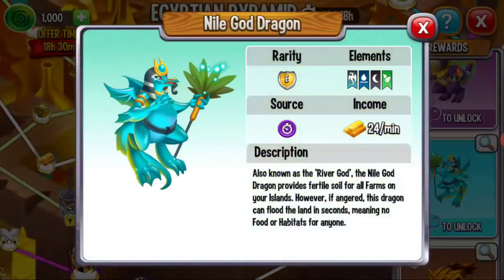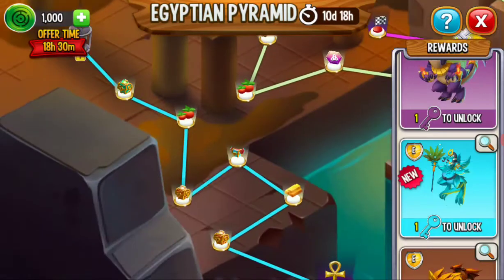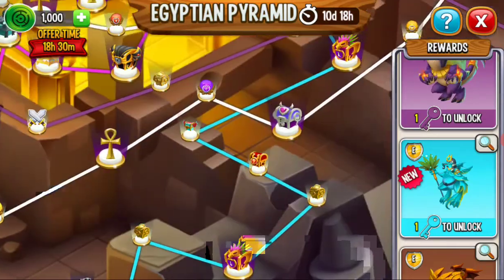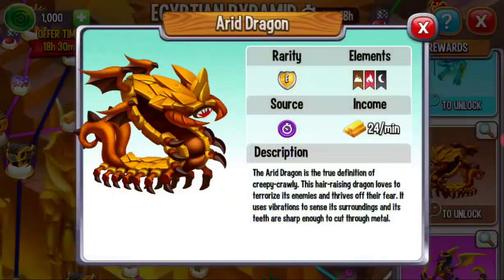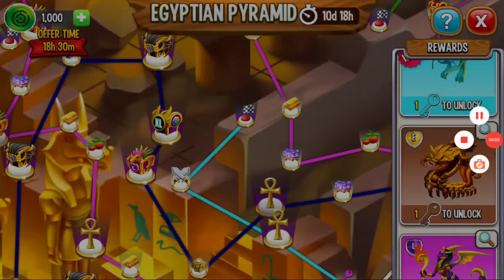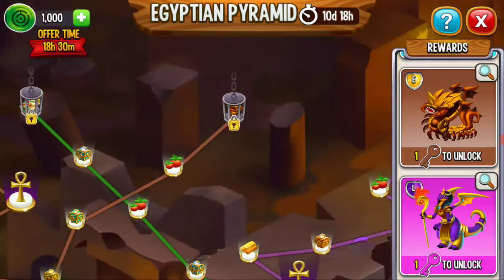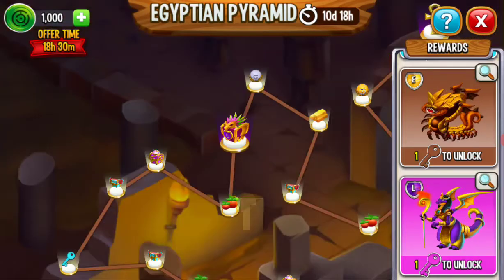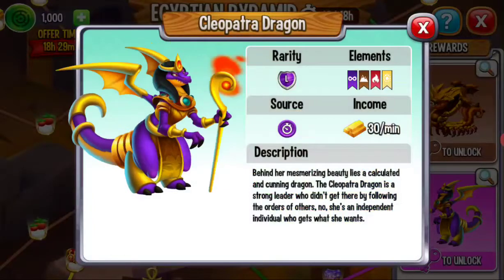Next is the Nile God on the light blue path. Then there's the Arid dragon — not that bad of a path. Then the last one here is the Cleopatra dragon.